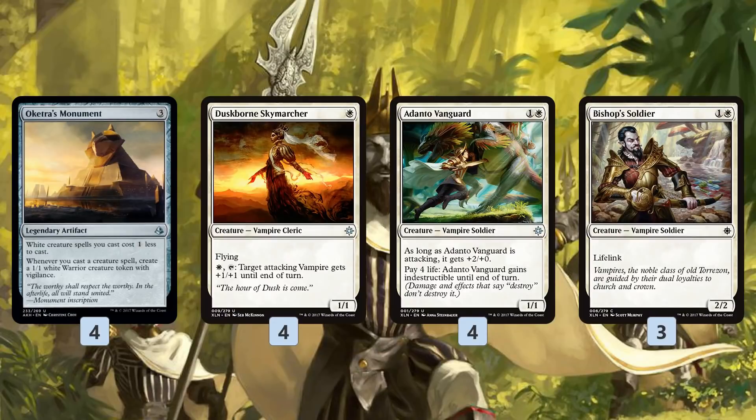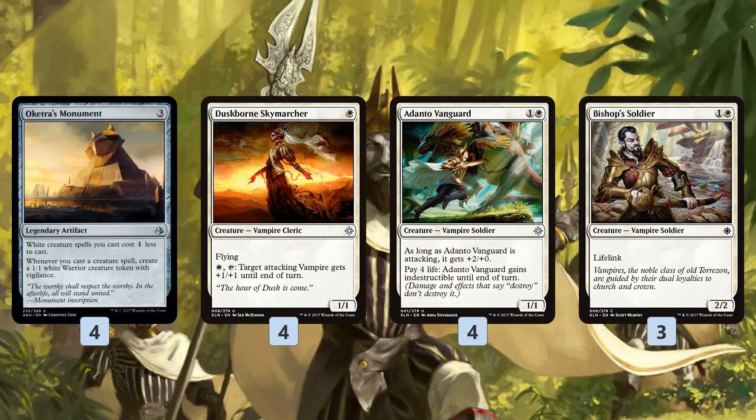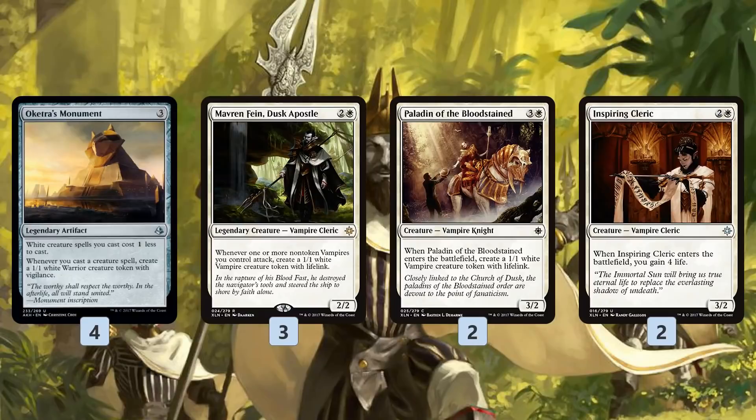Since Legion Conquistador is a vampire, we have other vampires in the deck to take advantage of synergy. This deck walks the line between a traditional Oketra's Monument deck and straight-up vampire tribal. Duskborne Skymarcher comes down for just one mana and lets us mess with combat math by pumping an attacking vampire. Adanto's Vanguard is a powerful two-drop that gets in for three damage when it attacks and can be made indestructible. Bishop's Soldier is basically a Grizzly Bear with lifelink but another vampire.